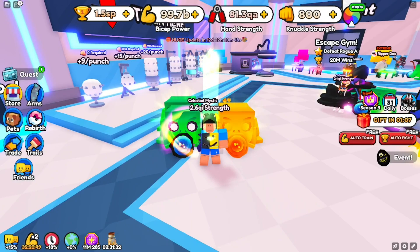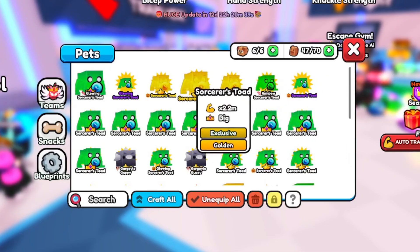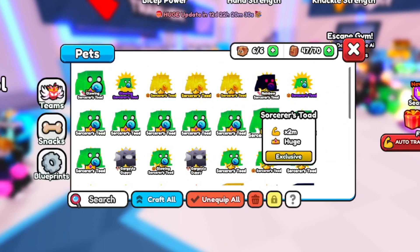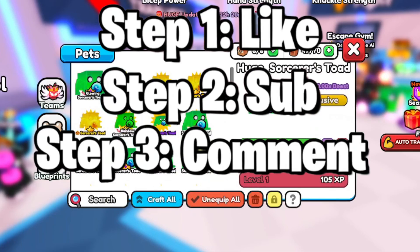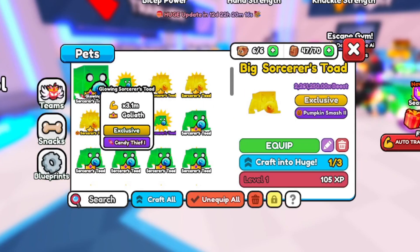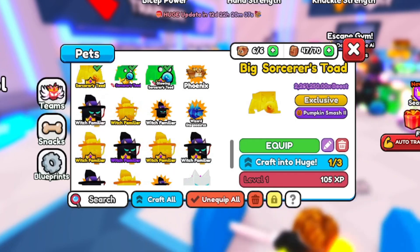I'm also doing a giveaway giving away free pets to subscribers of this channel. I have a bunch of OP pets with more than 2 million strength — I have about 47 pets and can only use six, so I'm giving them away. Comment your username for a chance to win; you can win the Sorcerer Toad at 2 million, the golden version at 2.2 million, or even the Vampire Bat at 3.6 million strength.